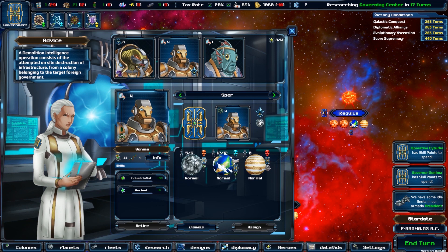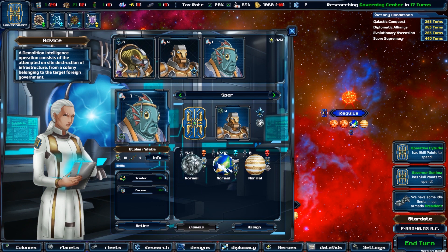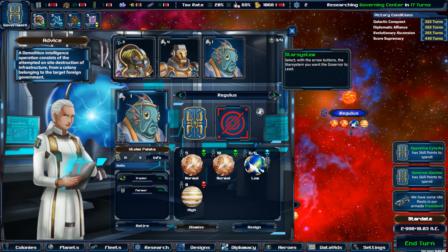Governors govern over entire star systems, giving each colony in them the benefit of their skills, such as the self-explanatory farmer and scientist skills.